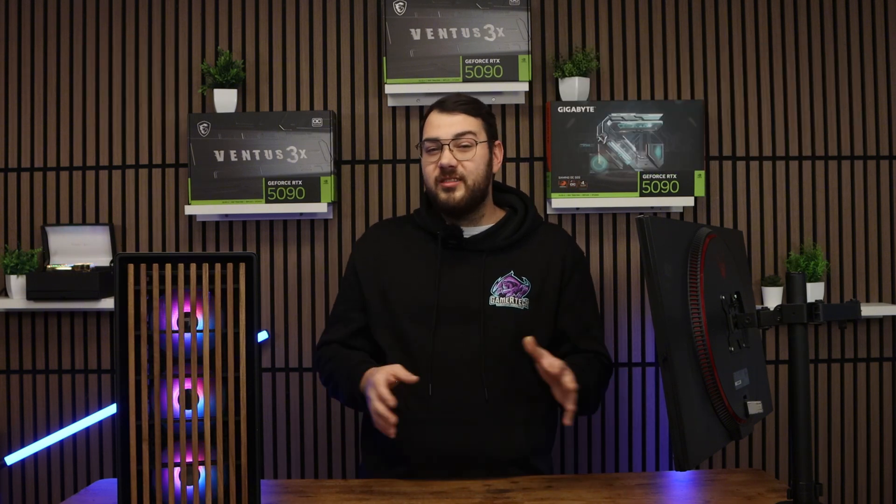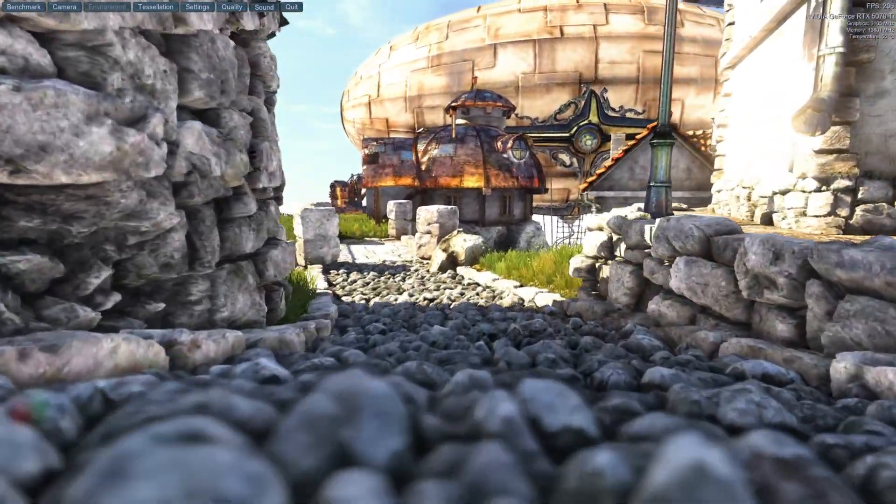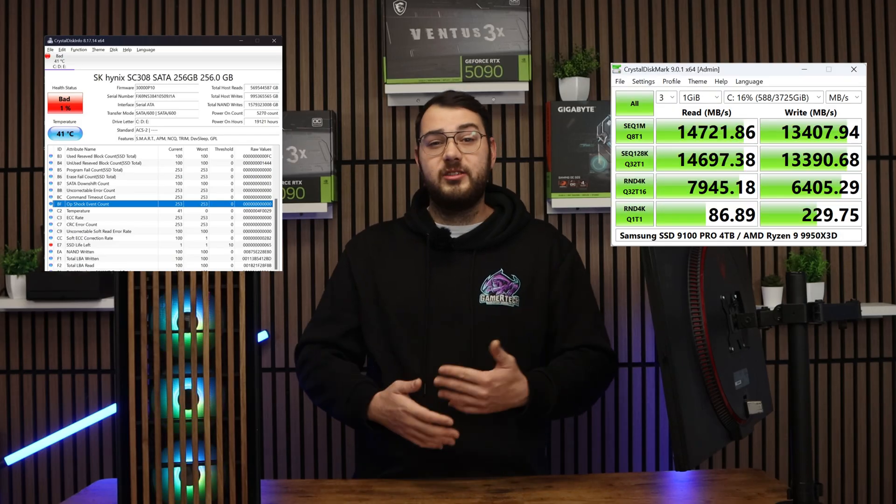Let's dive into section eight: test your hardware thoroughly. Sometimes game crashes aren't caused by the game — they're caused by your PC. For CPU and RAM stability, I use Prime95 with the blend test. If it errors out within the first 10–20 minutes, you have either unstable RAM or an unstable CPU. If it passes for an hour, your CPU and memory are typically solid. For GPU testing, I use Heaven Benchmark or Furmark — even just a minute or two will tell you if your GPU has instability issues. For storage, I use CrystalDiskInfo and CrystalDiskMark to check drive health and speeds. If you see any warnings, or the drive is too hot, or it's an old HDD, that alone can cause crashes.